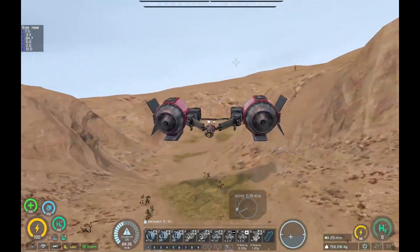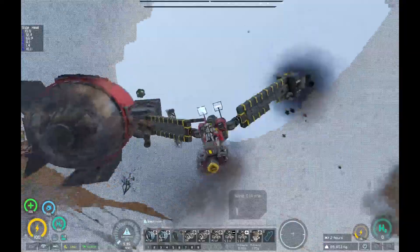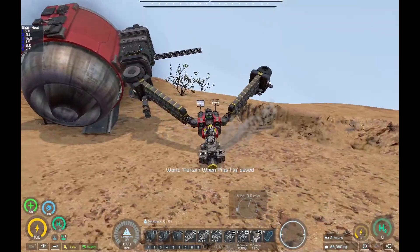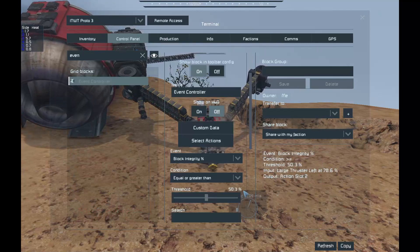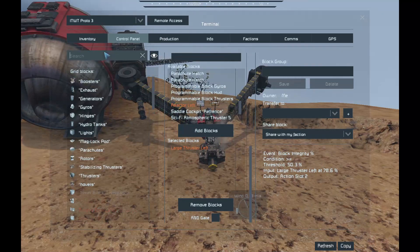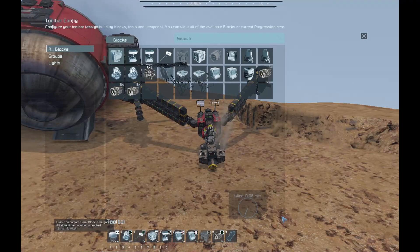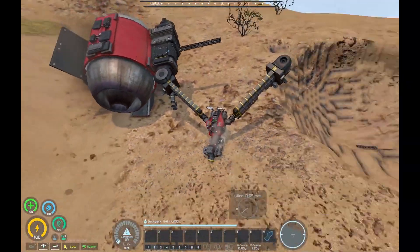There's a turn coming up — a very steep turn. I haven't done this turn yet. Can we hug the corner? No. Why didn't the timer block in the event controller activate? The magnetic plate worked. Event controller block integrity equal or greater than 50 — timer. I don't get it, it didn't disconnect at all, it didn't even try. I am not happy about that at all.